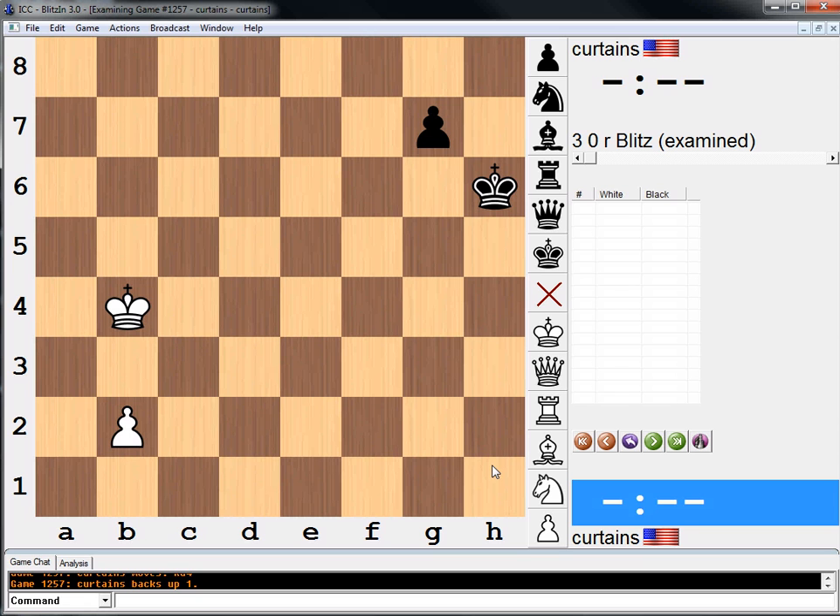Doesn't feel right either, because you can go g5, b5, g4, b6, g3, b7, g2, queen, queen — and what do we have? Not much that I can see. So: king c5, king g6, b4, king f7, b5, king e8, king b6, g5, king a7 — yeah, it wins, right? g4, b6, g3, b — and we queen with check.